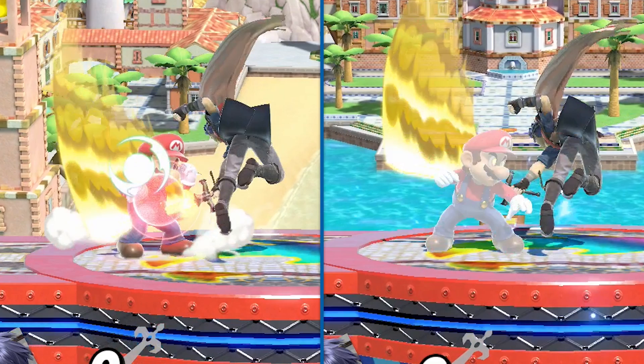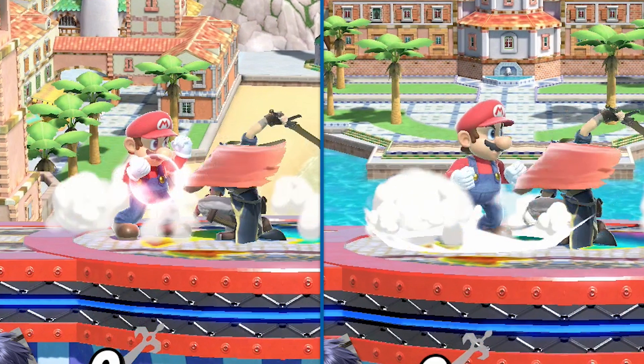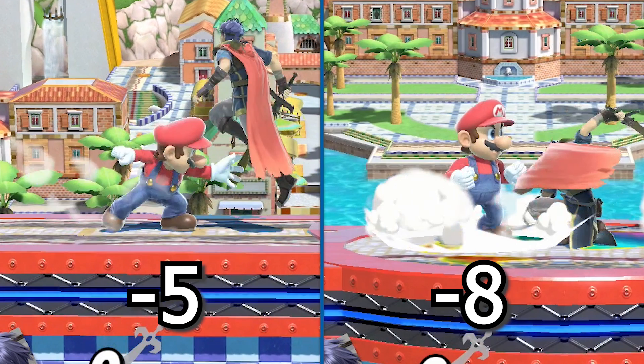After shield freeze, the person shielding goes through shield stun while the other person finishes their animation. Ike's Nair has 3 frames of shield stun. When you parry though, you don't go through shield stun — you can immediately act. Ike Nair has 8 frames of landing lag. So if he spaces it so he lands on the ground right after shield stop is over, it's minus 5 on shield and minus 8 on parry.